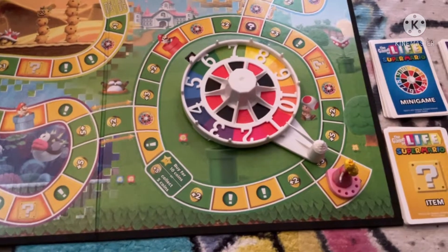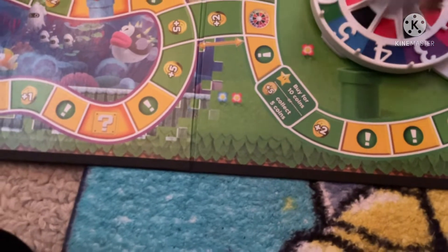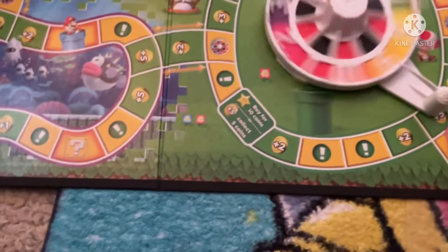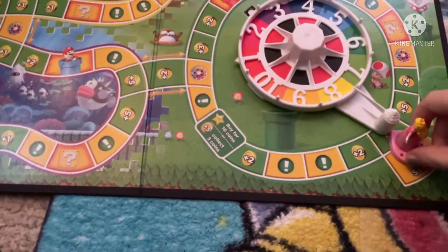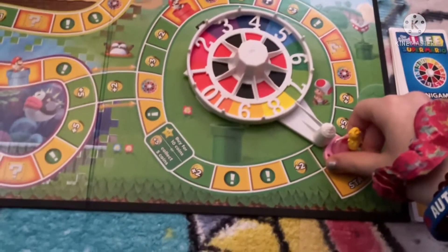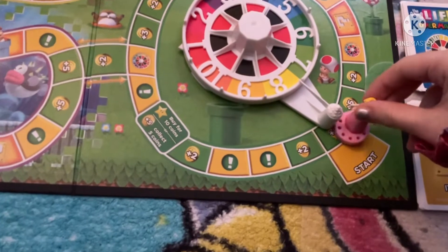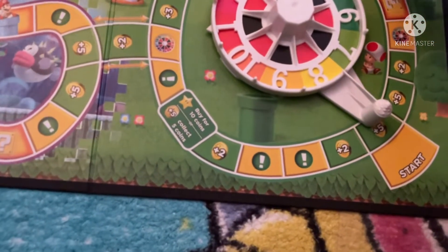Next, you are going to spin the wheel. If you land on one of these spaces, you get to pick a card. I spun an eight, and then you guide your character and pick which way you want to go. So I picked this way, going one, two, three, four, five, six, seven, eight.